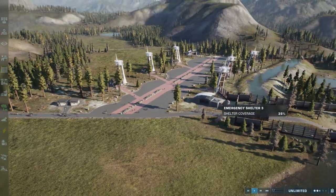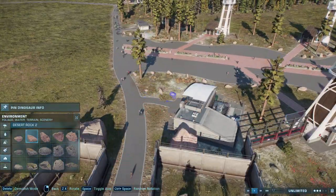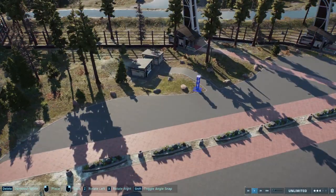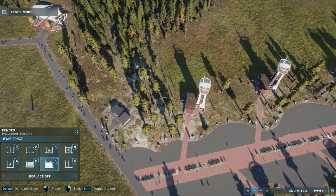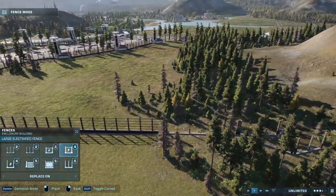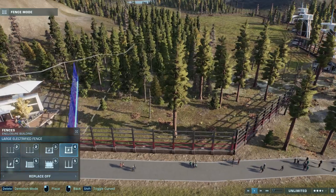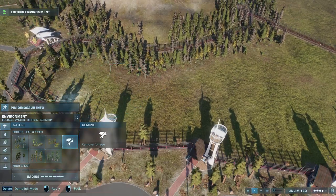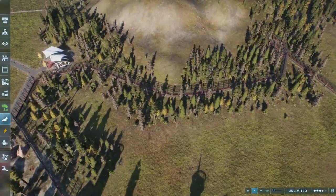Over here on this other enclosure area we're putting more rocks down, because why not. This next enclosure is going to have a torosaurus herd and a few pulcanthus. The torosaurus was requested by Billy Bob, and Alex B requested the pulcanthus. Alex has given me a long list of dinosaur suggestions for future videos — he's been around for a while and always gives great suggestions, so shoutout to Alex.